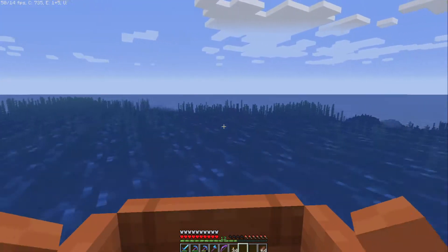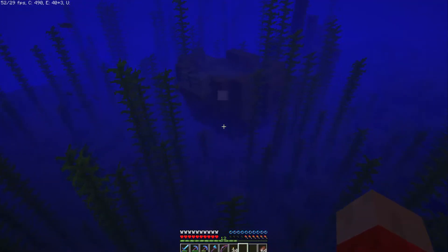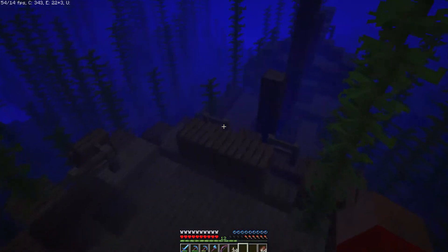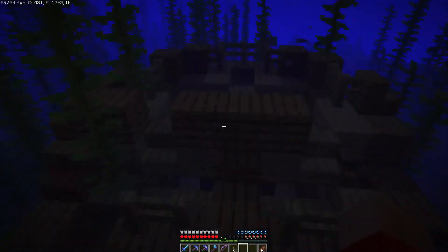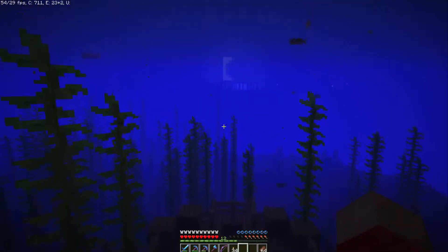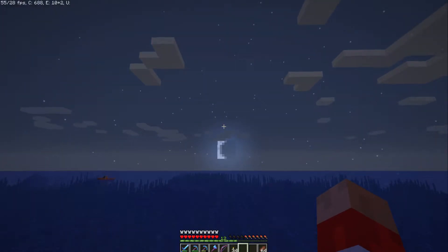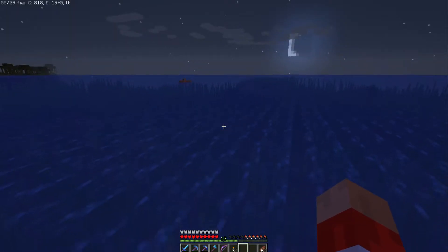Hey guys, something right off the coast right here is pretty awesome. Here's a shipwreck. One of the things you want to be wary about when you go into water is your breathing. If you look right there right above my hunger bar, I now have a breathing bar. Those bubbles will go away, and once you come up above water, they'll come back up. It's dark outside, but that's okay — we're in the ocean. And there's our boat. Let's go ahead and check out the shipwreck.